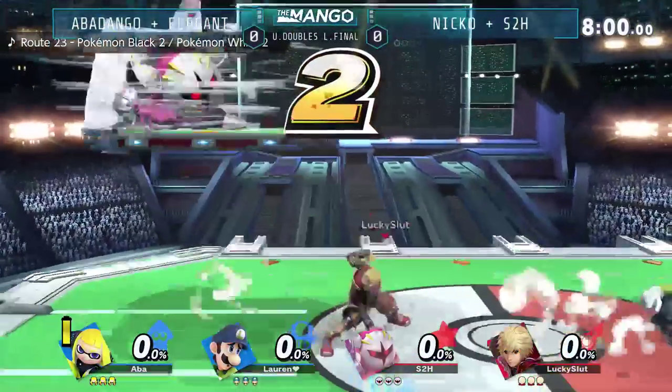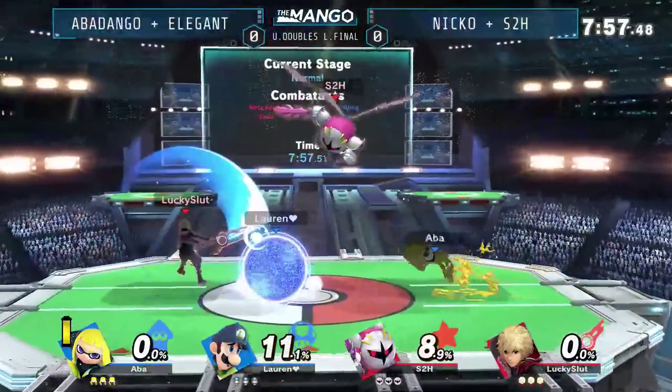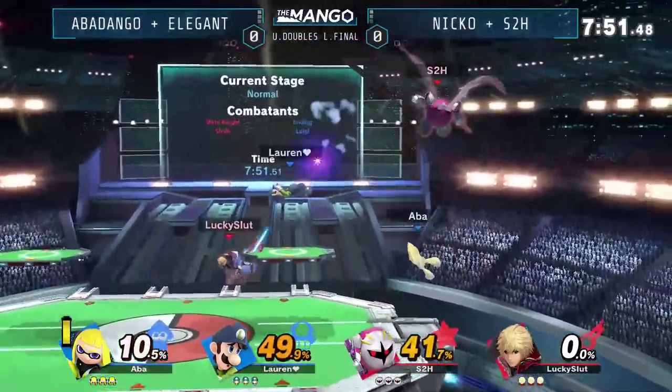Meta Knight is very small, but it is just enough to keep Inkling Luigi at bay. Luigi's definitely a character, not the best projectile. He's eventually got to make his way in. He's got to get a grab on top of that as well.